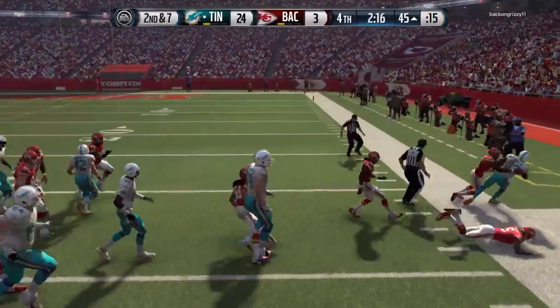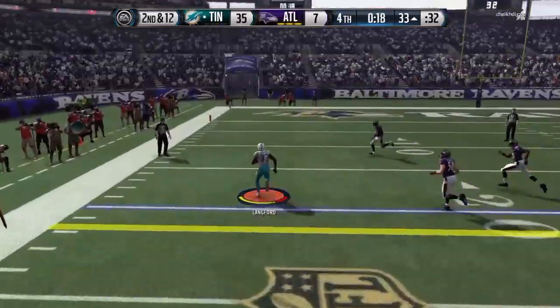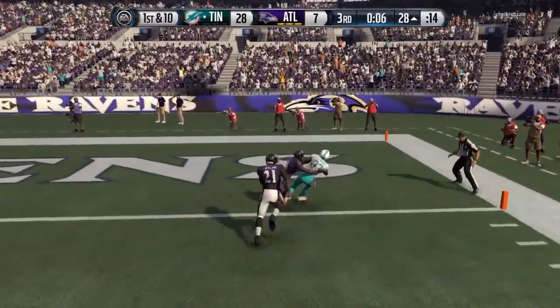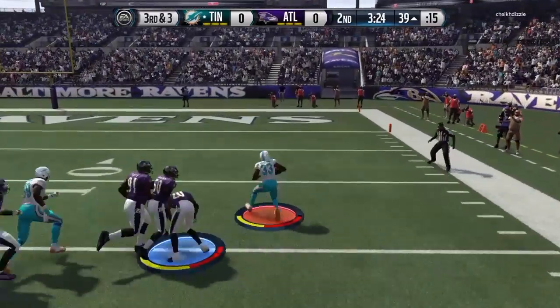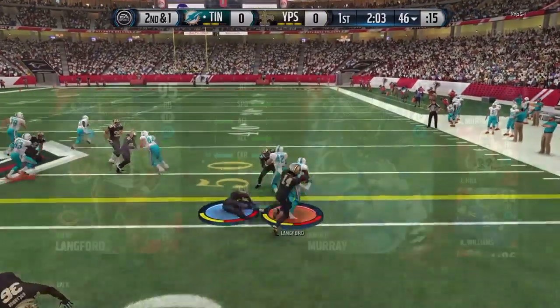Speaking of earning it, what he did best was the stiff arm. 100 stiff arm combined with 98 speed — you are going to be flying towards your opponents. Don't be surprised if what you get the most are drag animations like these. I did get a few bump-offs, and of course, with Lankford he's going to be giving you those whip animations. Stiff arming is definitely the way to go with Lankford.